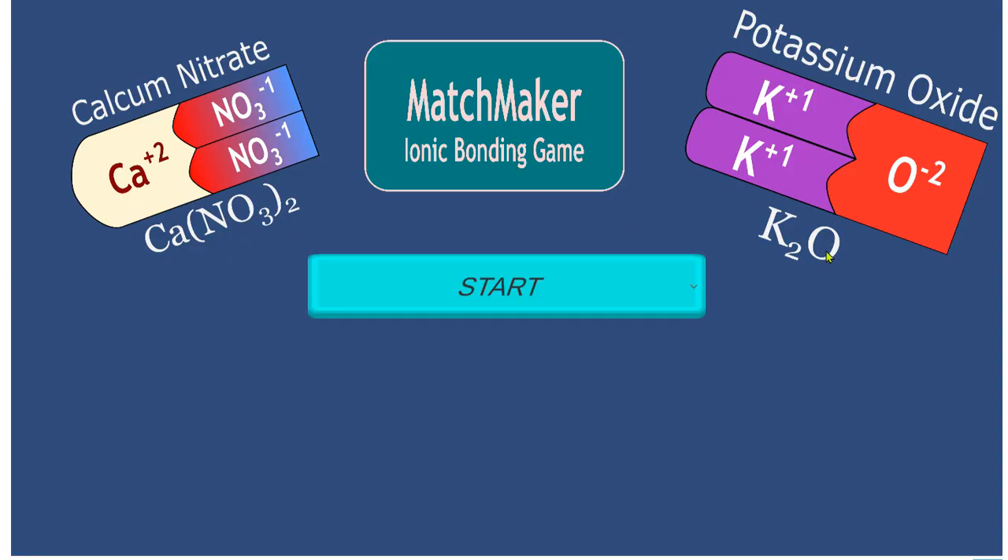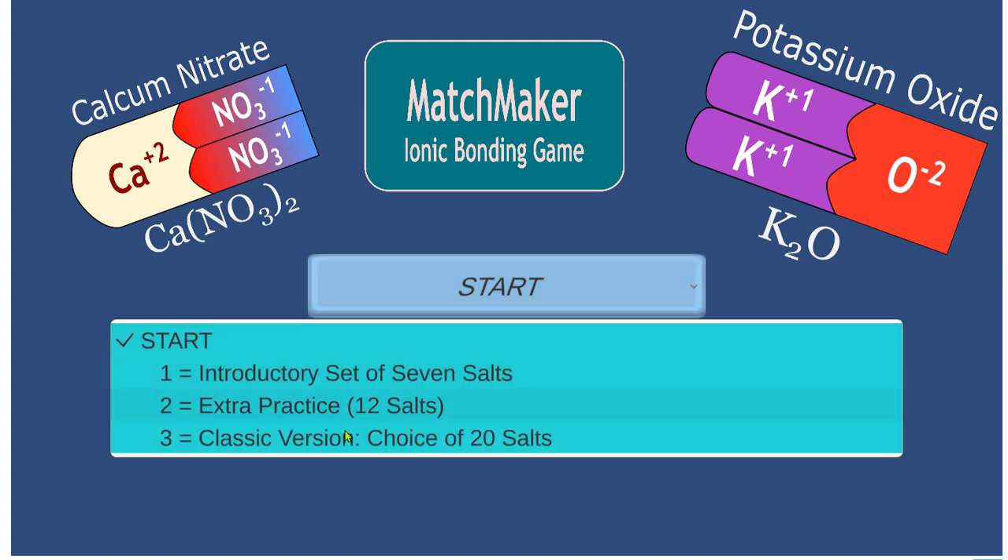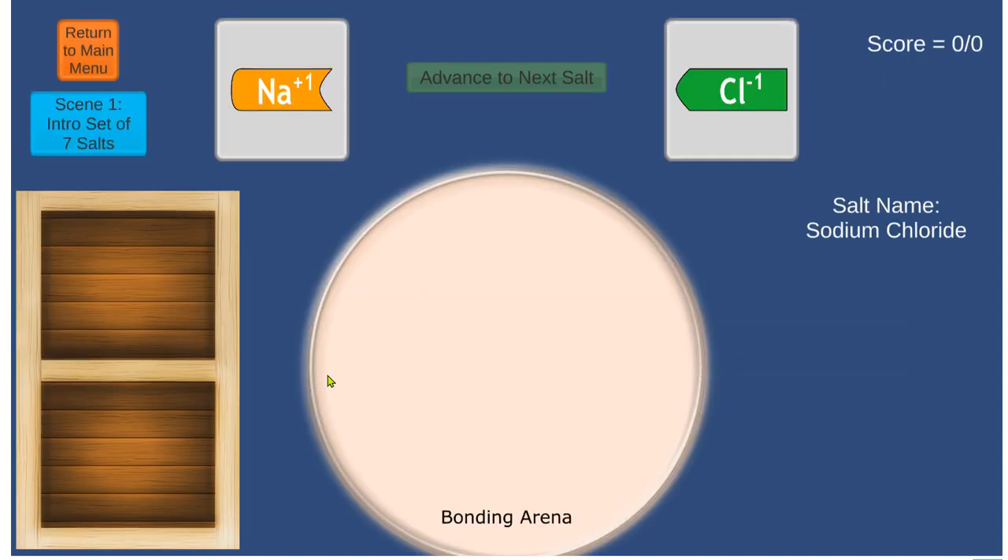This is the Matchmaker ionic bonding game. Click the start menu — you have a choice of three. If you don't know where to start, start at the beginning, number one. You'll be faced with a scene like this; you're trying to make bonds between ions. In this case, you're trying to make sodium chloride.